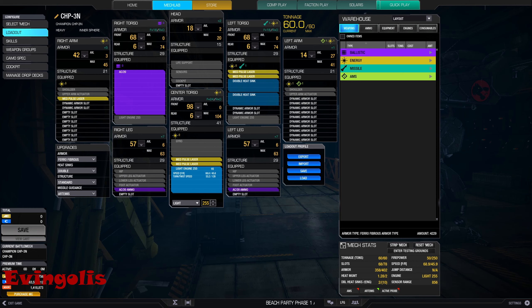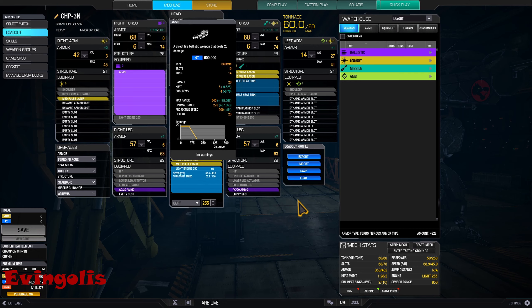You clearly saw what this mech is capable of — the weapon convergence is amazing. The medium pulse lasers are mounted directly around the cockpit, and the AC-20 is mounted on the right shoulder. Amazingly, the medium pulse laser in the arm is close enough to converge with everything else quite nicely. You simply go for a specific component — this is the easiest mech to aim and hit a specific component of your choosing. With skills, the inner sphere AC-20 has almost 340 meters of optimal range, and after the changes the projectile speed is also not dreadful.